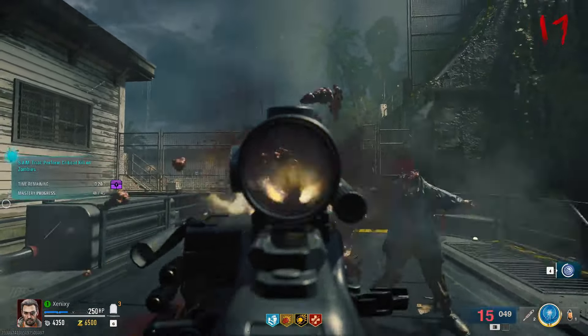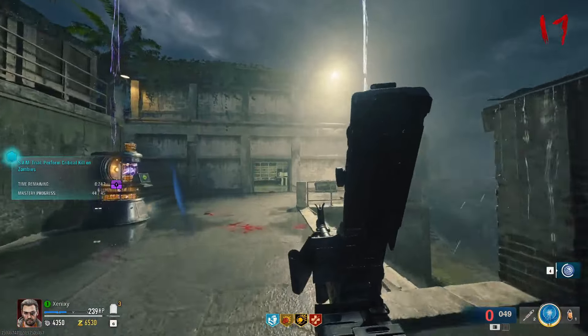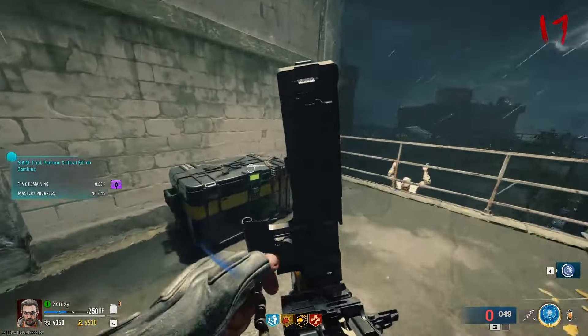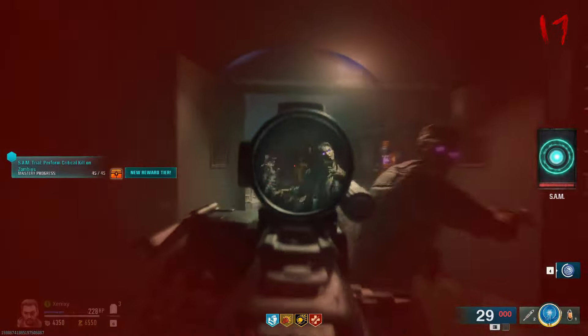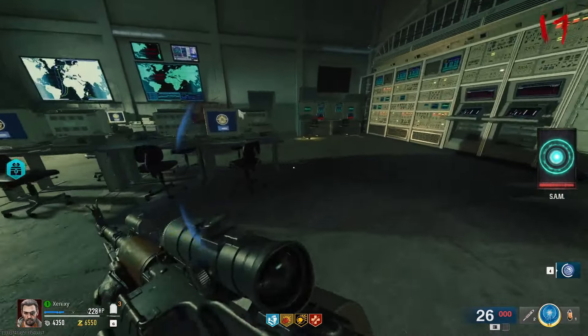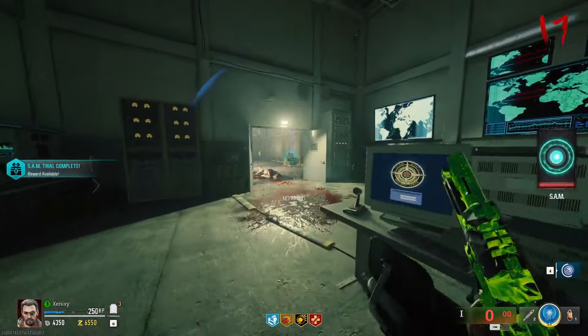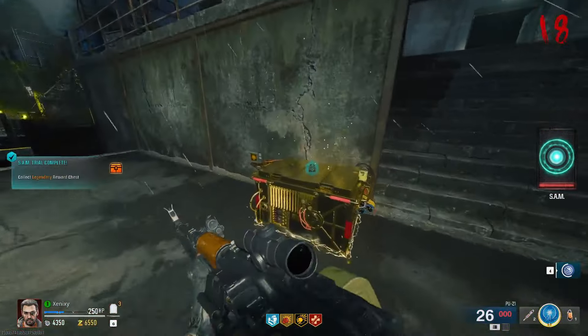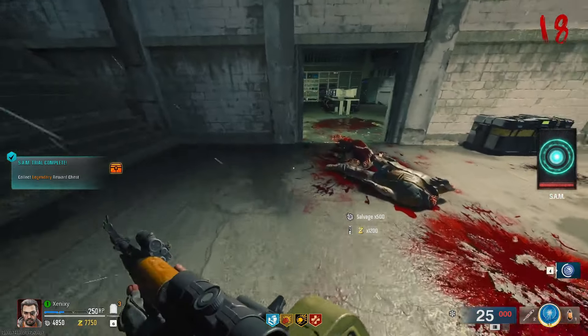Come on, we can get 45 here easily. Two more — this is easy, this is too easy for us. We're elite! There we go. What is that? It just killed everything. Some salvage and some essence.